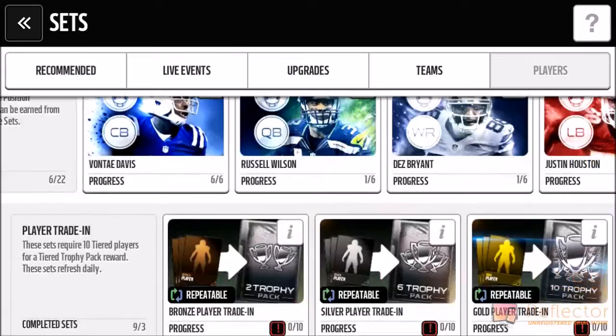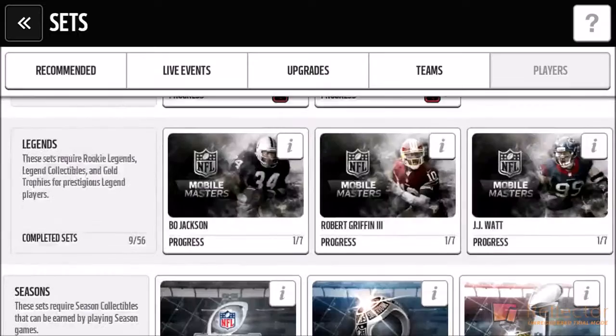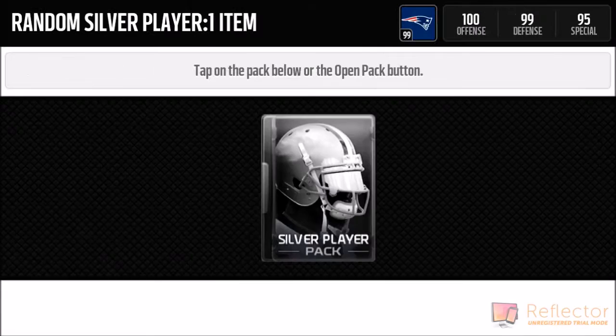Now I'm going to go down the sets and show you guys some easy sets, some upgrades, teams — those are really easy to complete, especially the teams at the bottom. And then if you go here, these ones are super easy; just trade in some players and get your silver player out of it.